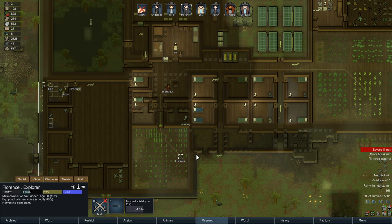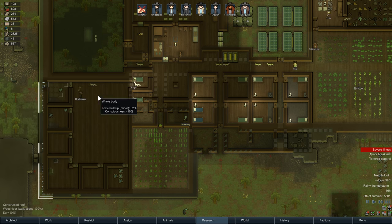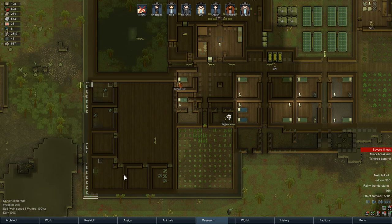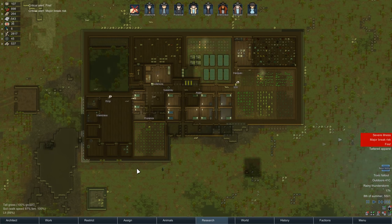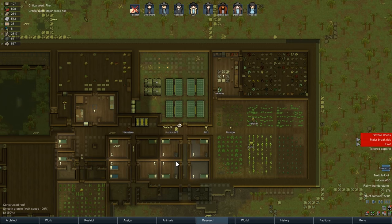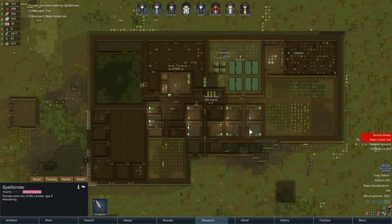Rainy, thunderstorm, and toxic fallout. If anyone gets worse, we'll know what to do. Failed training. Fire — get that fire gone.